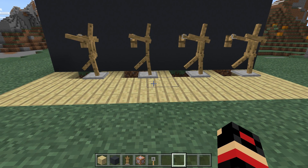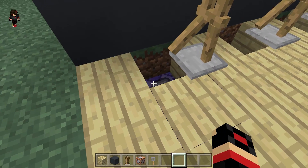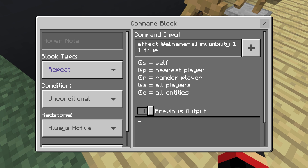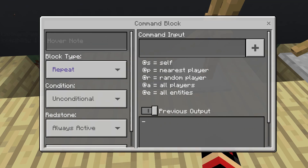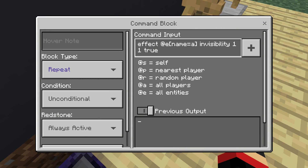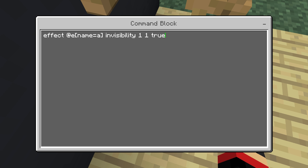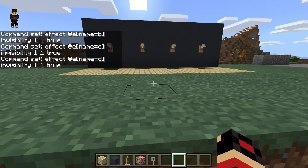Guys, I just wrote the invisible command on my notepad so I can copy and paste it. Now let's go ahead and do it. It's /effect @e[name=A] invisibility 1 1 true. And this should make the armor stand invisible. Let's go ahead and paste it here but change the name to B, then do the same and make it C, and on the last one D, just so it works on all of these command blocks. We named our armor stands A, B, C, D and we can't name them all A.